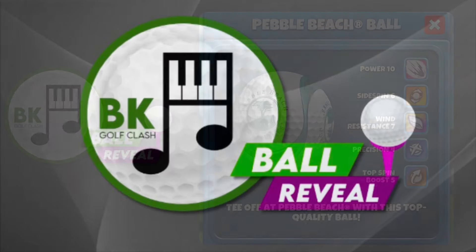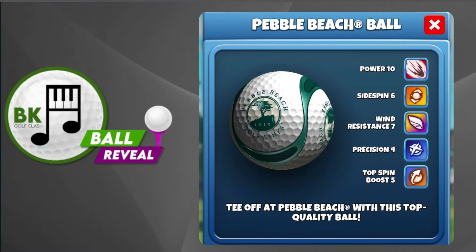The next ball is up on the screen now and it's a very, very interesting one, primarily for the reason that this is the first ever five-attribute ball that we've seen in the game. You have Power 10, Side Spin 6, Wind Resistance 7, Top Spin Boost 5, and also coupled with that, Precision 4.